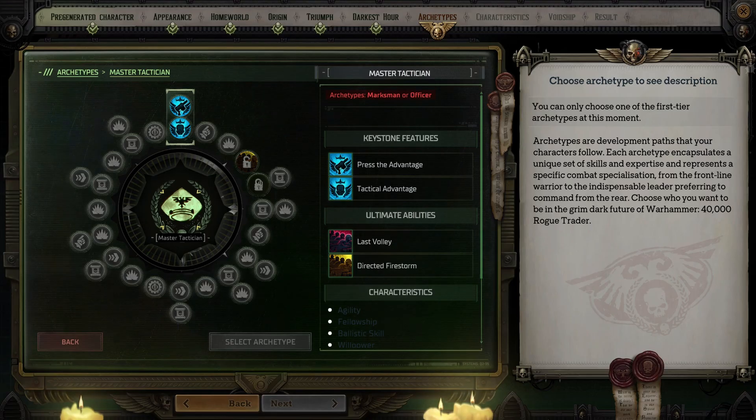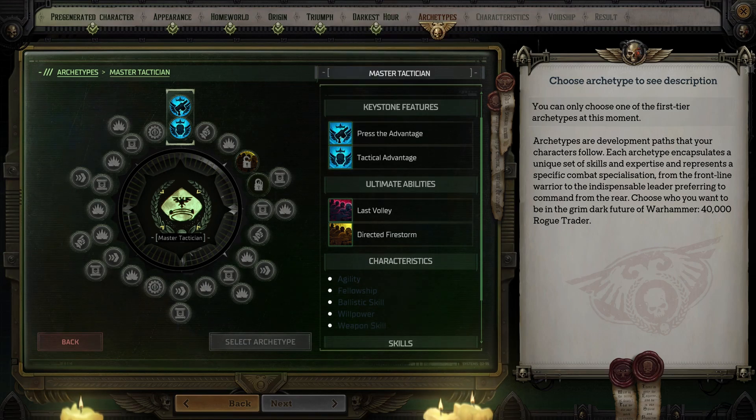The characteristics of this archetype are agility, fellowship, ballistic skill, willpower, and weapon skill. Without question your main focus should be pumping fellowship. Your secondary option depends on how your character deals damage or if you want to improve your defenses with dodge.